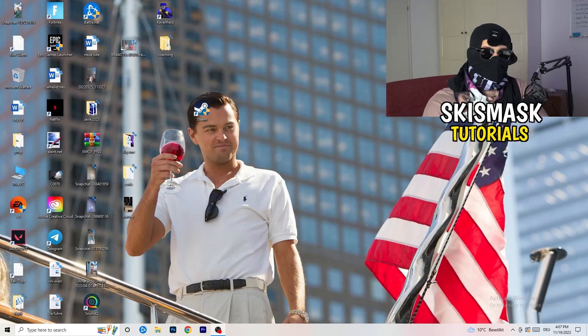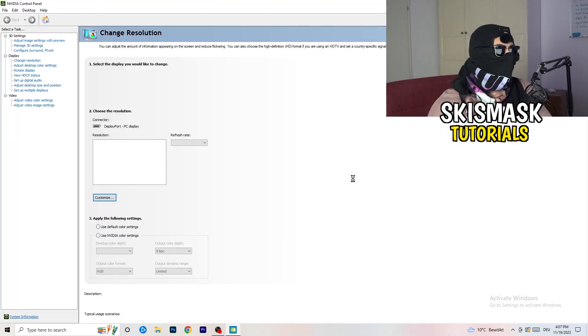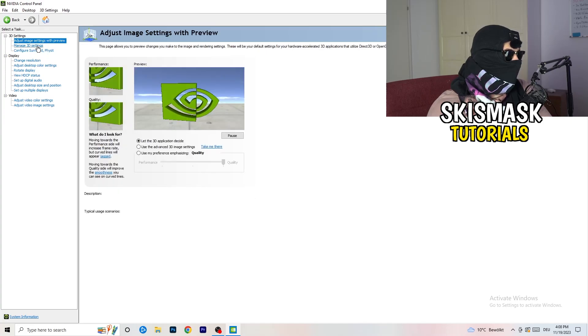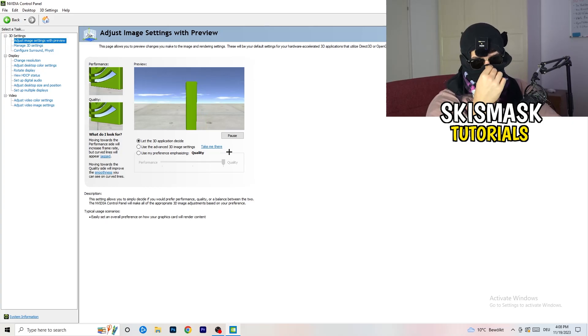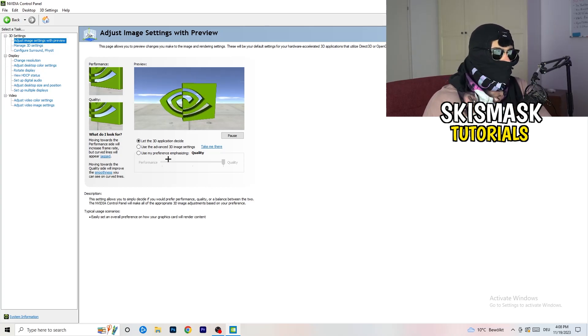Do the same for your graphics card driver. I'm using NVIDIA GeForce, so I'll go to NVIDIA GeForce Experience and download the latest driver version. Some games need the correct driver version to run optimally, so keep your drivers updated. Next, right-click your desktop and open NVIDIA Control Panel. Go to 3D Settings on the left, click Adjust Image Settings with Preview, and drag the slider from Quality toward Performance to reduce FPS drops and increase performance.